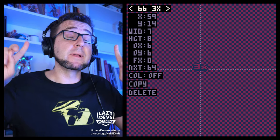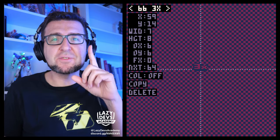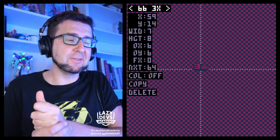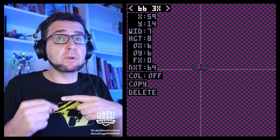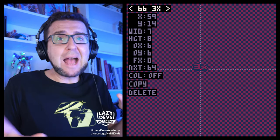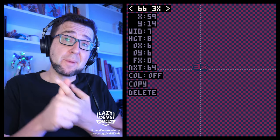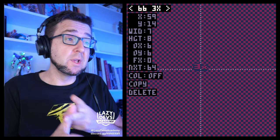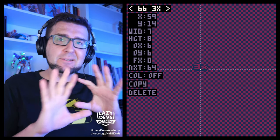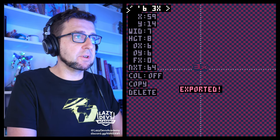You might be wondering why we used such funky colors — it looks dark blue and dark red. That's because we're going to do some palette cycling. It's a little bit easier to pull off if we're using the first two colors — color number one and color number two. Right now color one is the outline and color two is the fill. I'll export this and then we'll return to the code.